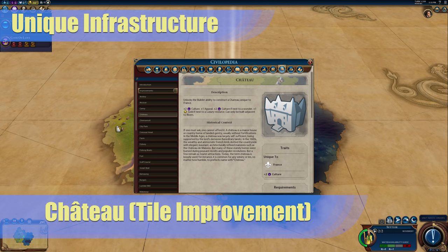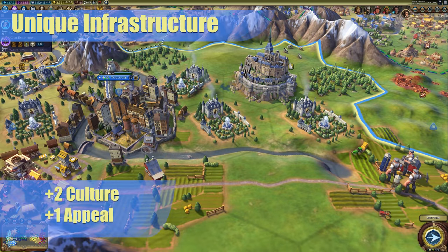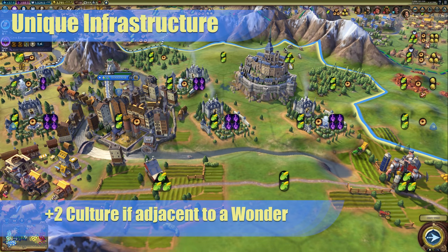France's unique infrastructure is called the Chateau. This tile improvement must be built adjacent to a river. River adjacency means that this improvement will take some prime real estate away from other things such as commercial hubs and aqueducts. This improvement gets a baseline plus 2 culture and plus 1 appeal. Both the culture and appeal make this improvement a great choice for a culture victory push. You get an additional plus 2 culture if adjacent to a wonder. This is the bonus that really makes this improvement shine — plus 4 culture total makes this a worthwhile improvement to build in every slot that you can next to a wonder.